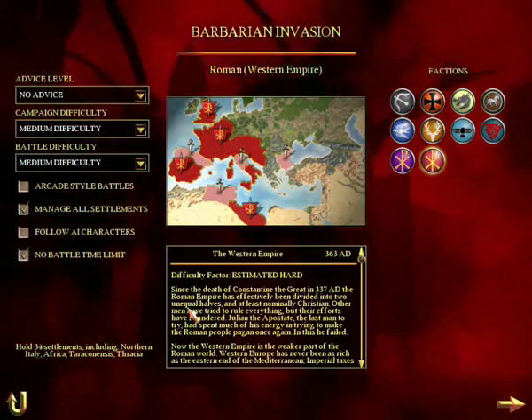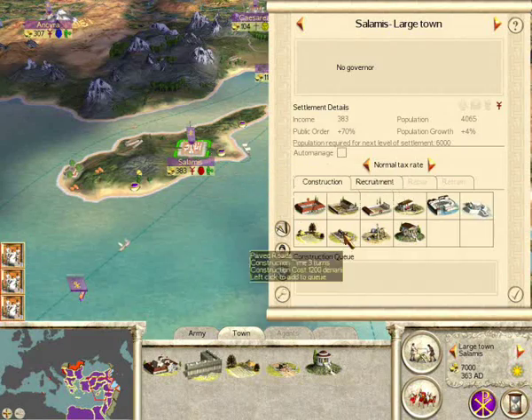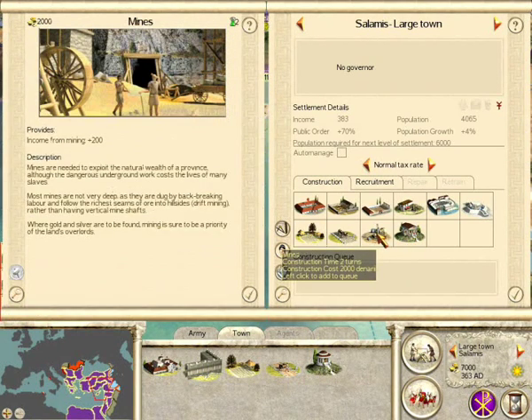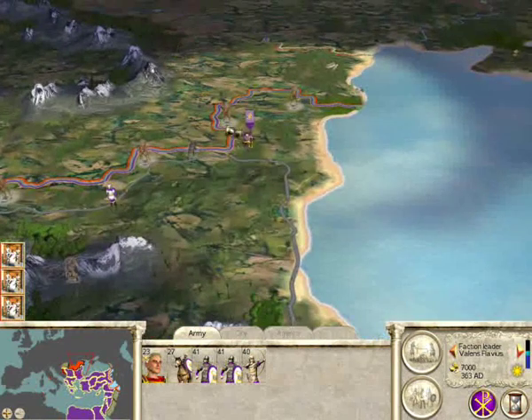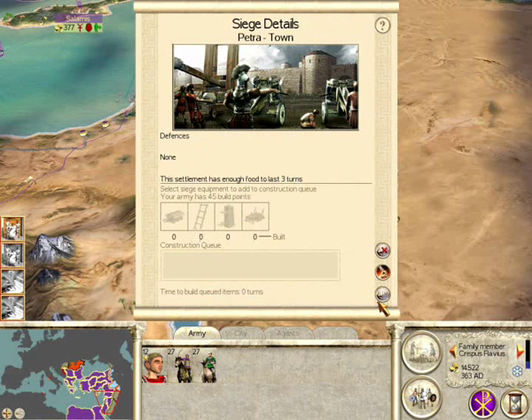The first part revolves around managing your cities, armies, fleets and agents. Cities can be managed in such a way to improve income, public order and grant access to new military units. Armies can be used to attack other armies, garrison cities and siege cities to conquer them. Once conquered, these options are presented to you: occupation, enslavement and extermination.